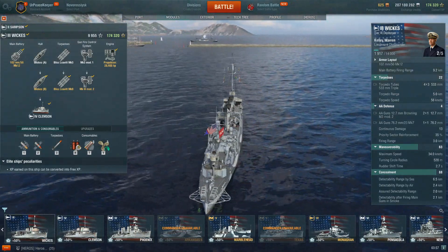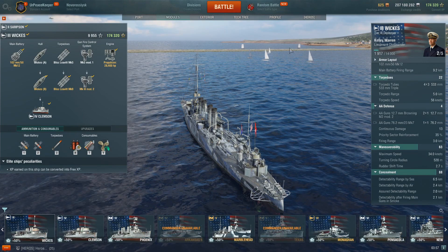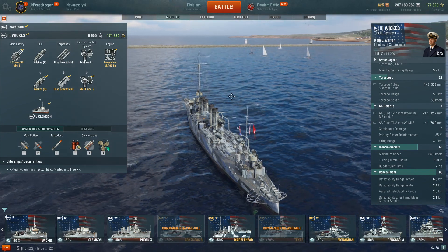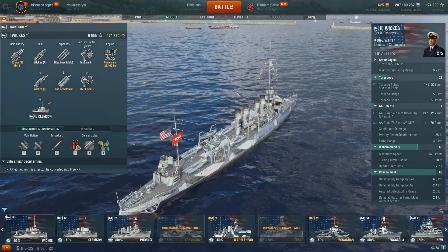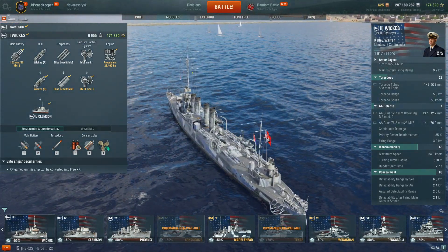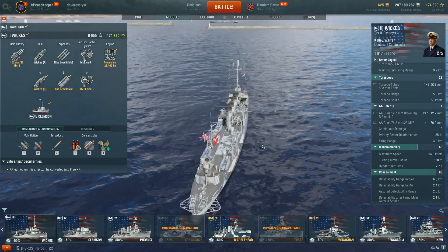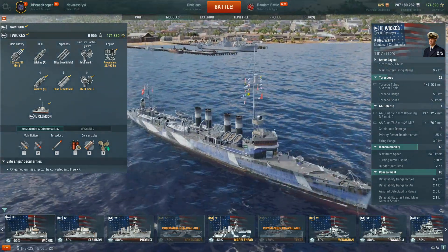What you'll find is you'll have your guns off to one side. If we're shooting at those sailboats over there — committing a war crime — we would be shooting with these three guns on the right-hand side. What we'd do then is crank the rudder left, get this one round off, and then crank back. It's a very interesting tactic and it does seem to work out quite well. Using the rudder shift time and turning circle radius to do that.